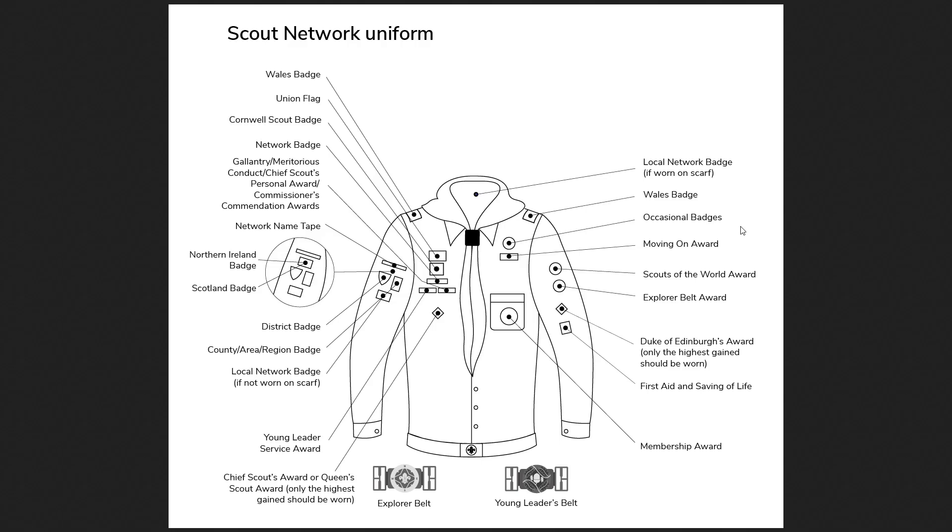There are occasional badges given out for national events or camps. You can only wear one on your uniform at any given time, and they only last three to six months before you take them off and replace them or remove them altogether. You should put them on a scout blanket if you can. The tradition is to take all the badges you've earned from previous sections — Explorer Scouts, Scouts, Cub Scouts, etc. — and put them on your scout blanket along with any past occasional badges. It serves as a resume of your scouting history, inspires younger people, and can even be a family heirloom — my grandfather and father's badges are all collectively on one blanket.